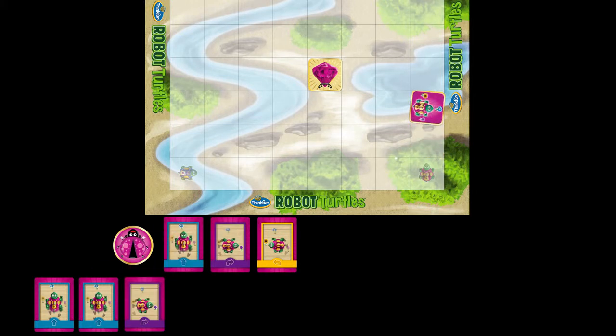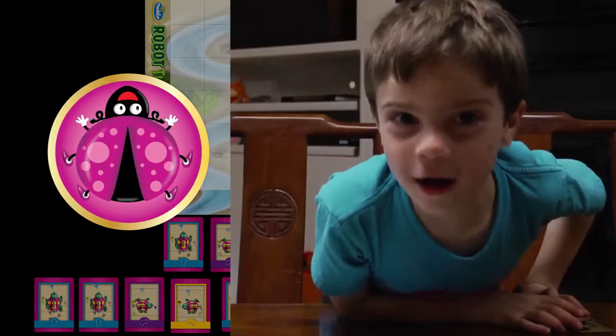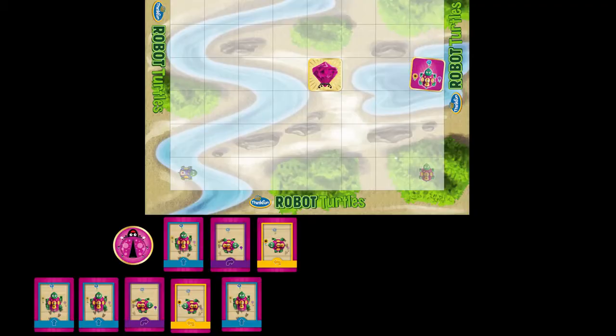Purple cards rotate the turtle clockwise, and yellow cards rotate the turtle counterclockwise. If the kid isn't happy with their move, they can tap the bug card and shout "BUG!" Then you move the turtle back, and the kid gets to try again.